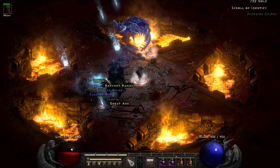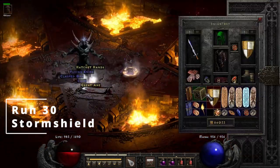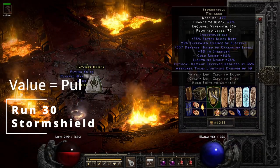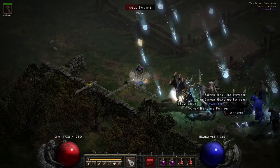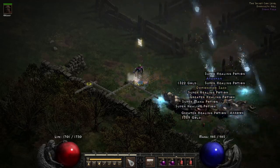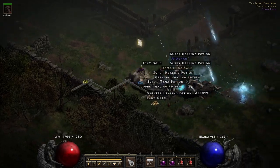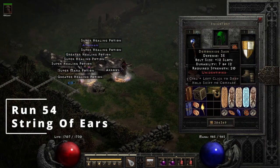On run 42 we get a Storm Shield — a good hardcore item, not so great in softcore, worth about a Pul at most. On run 54 we get a unique Demon Hide Sash, which is String of Ears, giving us about a good Pul rune in value.